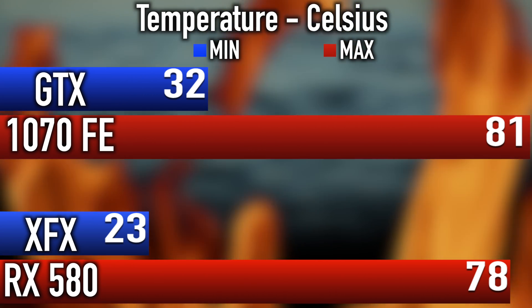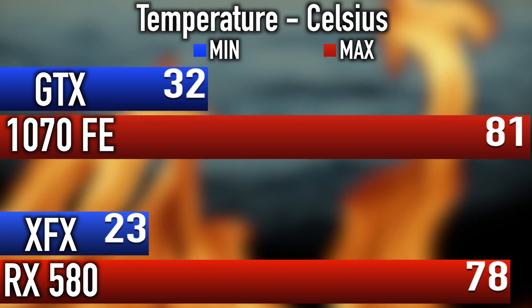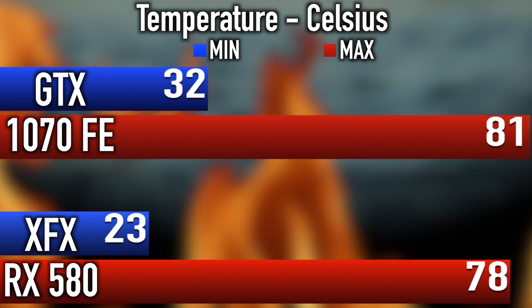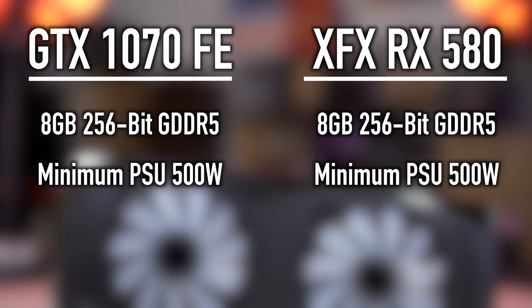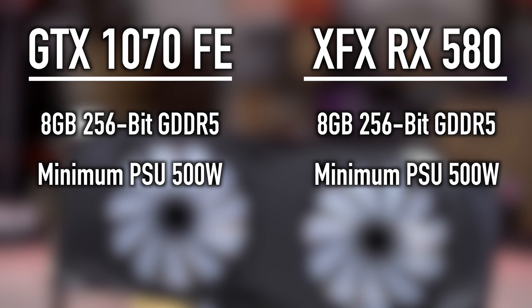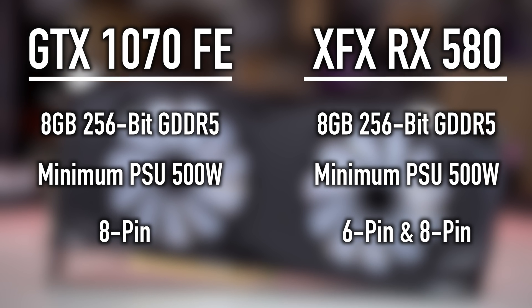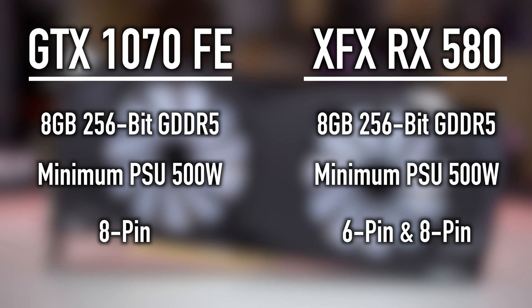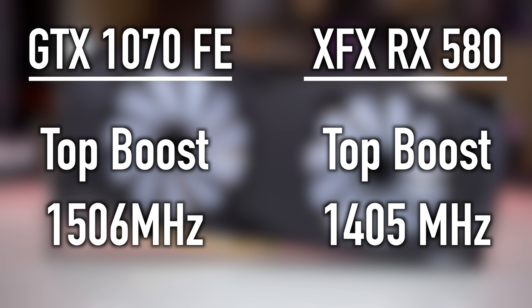One thing that was quite surprising is that the temperatures on these cards were pretty close. The 1070 got a maximum of 81 Celsius under full load, and the XFX card was running at 78 Celsius under maximum load, so they're pretty close. Both cards are 8GB cards, and both have a minimum power supply requirement of 500 watts. The XFX card has a single 6-pin and a single 8-pin, while the Founders Edition 1070 has a single 8-pin connector. As far as boost clocks, the XFX card topped at 1,405 MHz and the 1070 Founders Edition at 1,506 MHz.